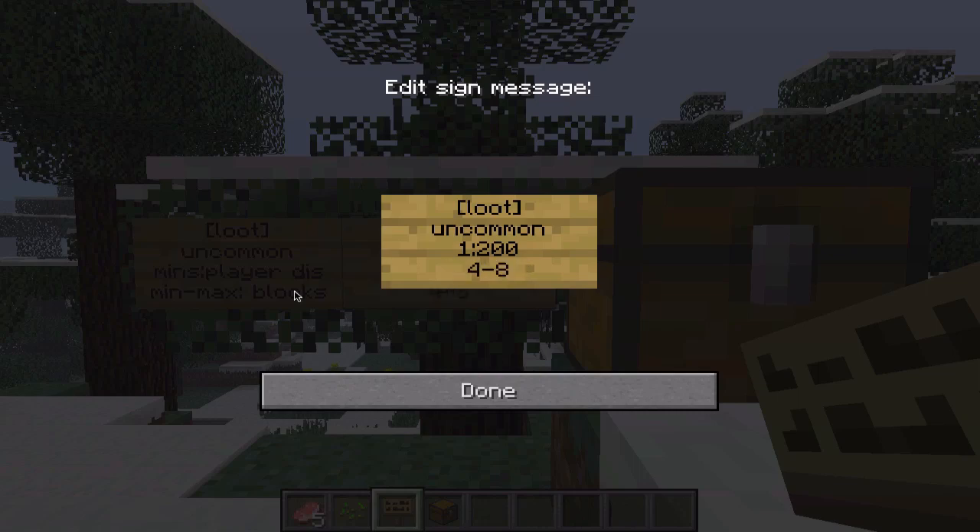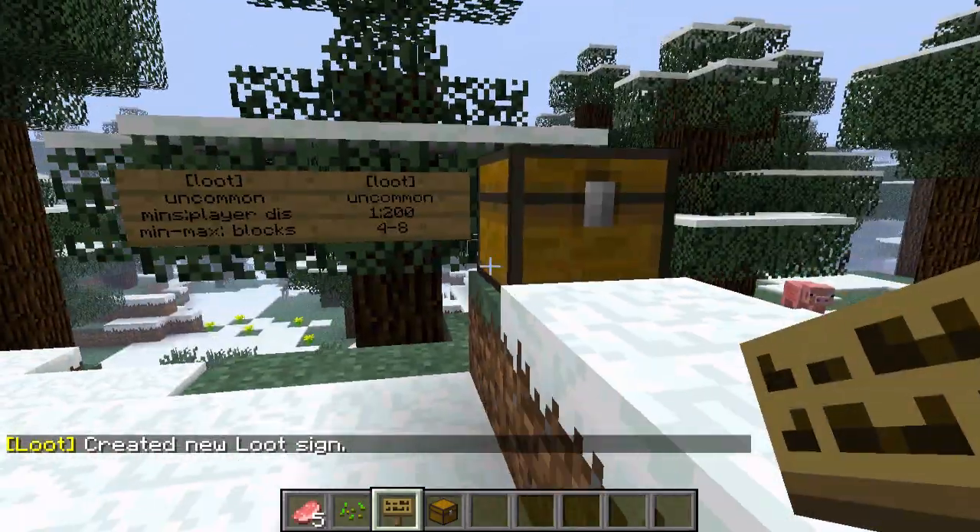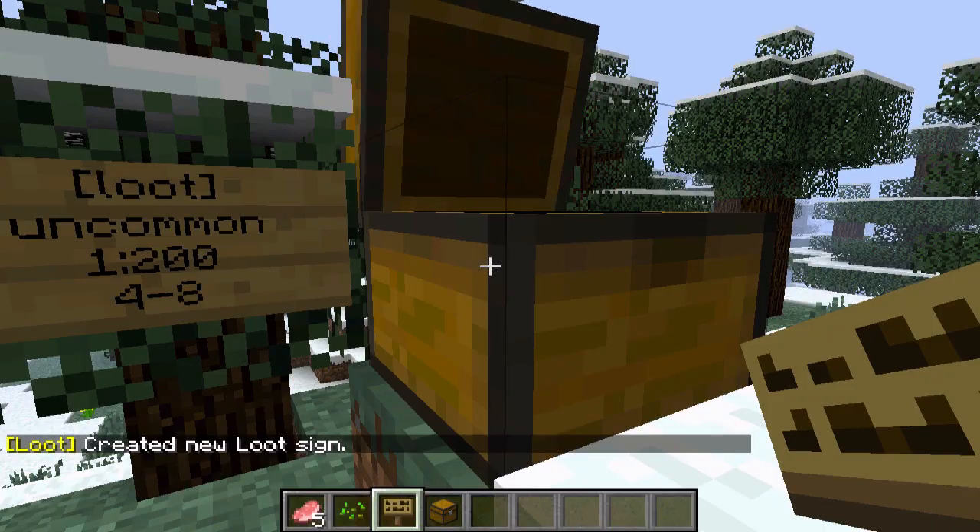4 to 8 — that works. And then the blocks that the sign is away from the chest, we don't really need to put that because we're making it less than three blocks away. If it's more than three blocks away from the chest, then you need that. So now we've done that, and in one minute it'll refill.